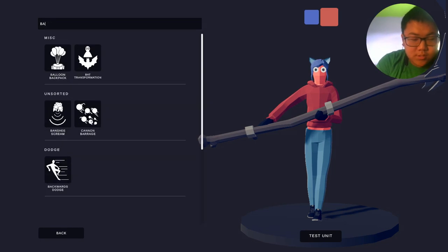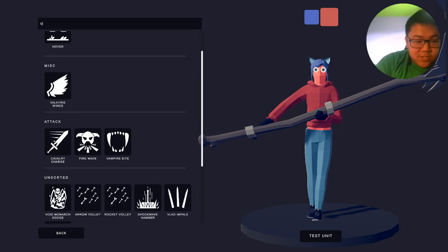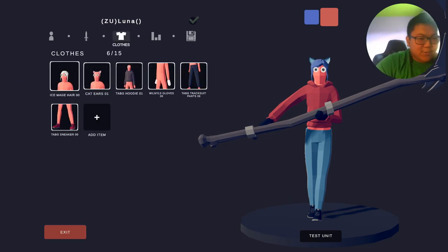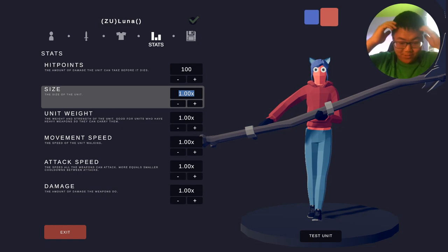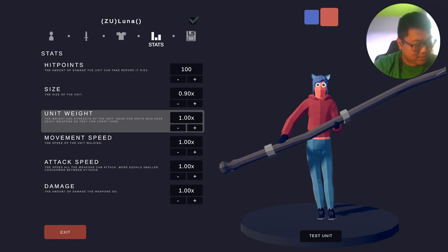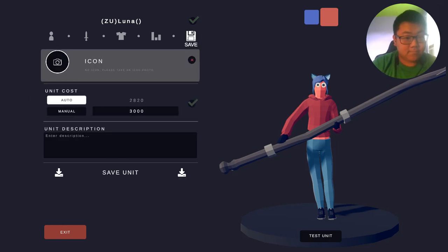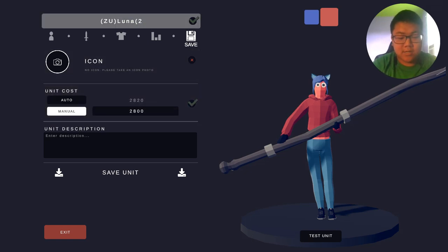She has psychic, so Banshee Scream covers that. Teleportation is Void Monarch Dodge. Everything else I've been told I cannot do. Five foot three. Again with the whole super fast thing — no one actually gives me a real stat there. We'll go with that, and 2800 as our cost.